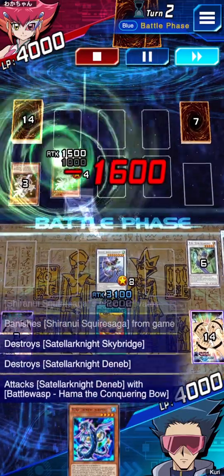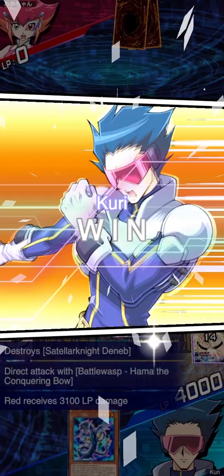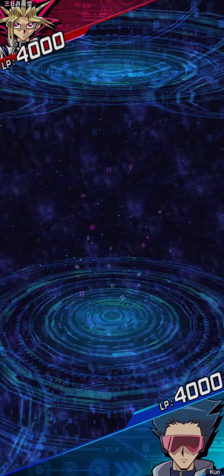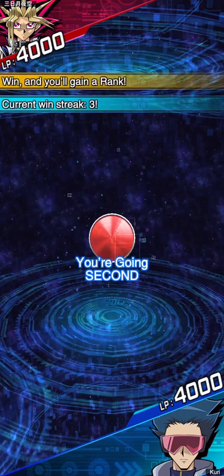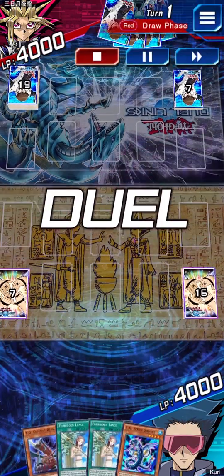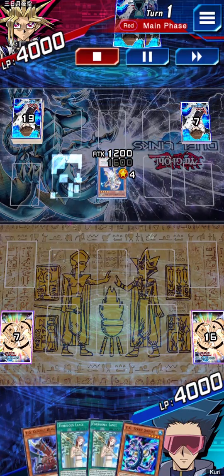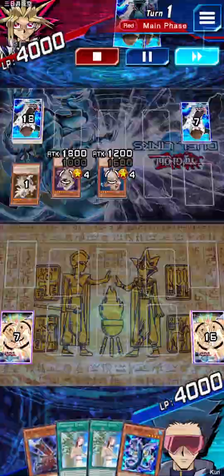We pop with Squire and Hama has lethal because it can attack twice — easy clap. Also, join us in the Discord where we can help with deck building, talk about Duel Masters, Master Duel, YuGiOh-related stuff, or just memes and random stuff.